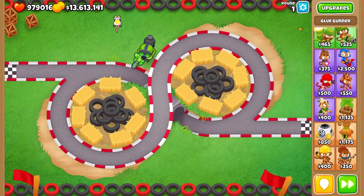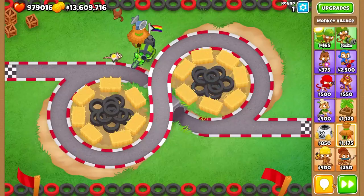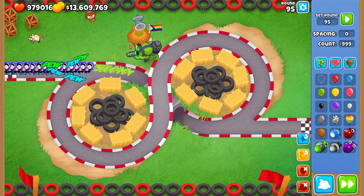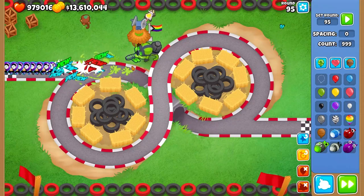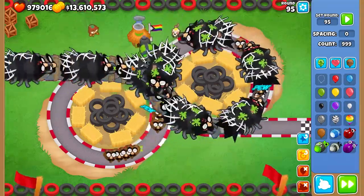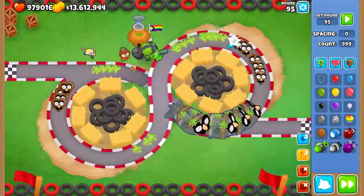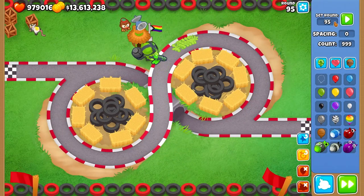Let's test out some individual rounds. We'll give it camo detection — not cross-pathing with a top-path village since it doesn't really matter that much. Let's test round 95. It deals pretty well against camo and purple bloons, as already shown when we tested the cluster of ceramic bloons. How about DDTs? It seems we're doing quite fine against them. And even the underlying MOABs — we're doing okay against those as well.